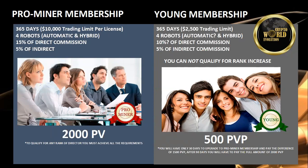Currently, if you sign up for $500 and you bring people in, your direct bonus is a little bit lower — it's 10% versus the pro miner who gets a direct bonus of 15%. The indirect bonus is the same. And with the $500 package, you will not qualify for rank increases, which means you won't be eligible for any of the profit sharing pools the company has available.